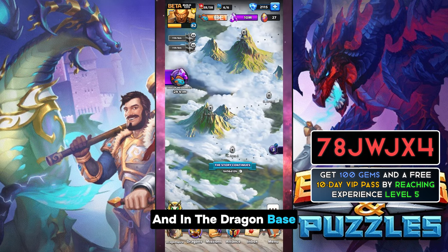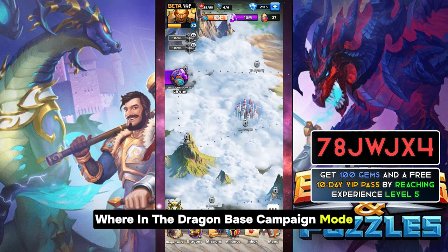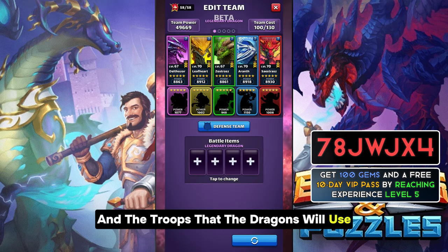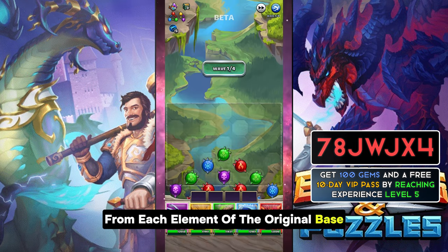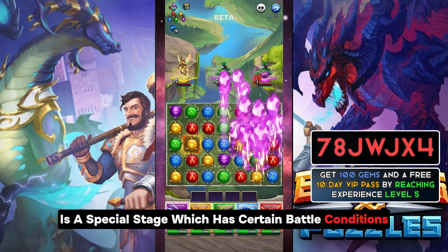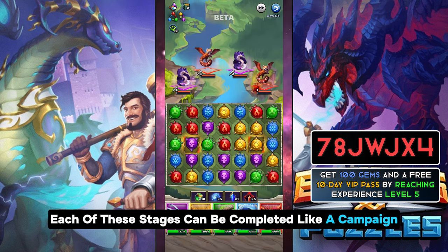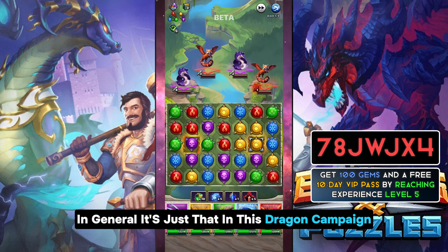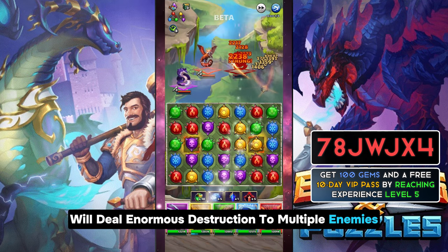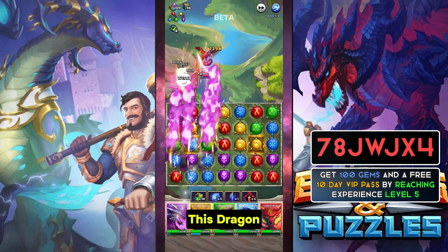The Dragon base also features a campaign mode mechanically similar to the original base campaign. Players use Dragon World energy and dragons to play, and the troops dragons use are the strongest heroes from each element of the original base. Every stage in the Dragon campaign is a special stage with certain battle conditions such as soothing wind, lightning storm, and corrosive rain. There are also special tiles which, if matched, will deal enormous destruction to multiple enemies, making it easier for players to complete the Dragon campaign mode.